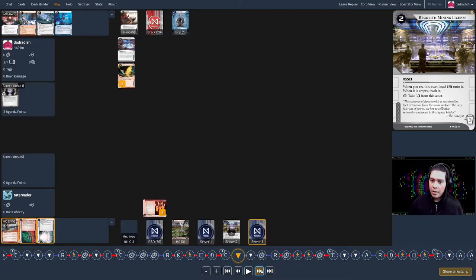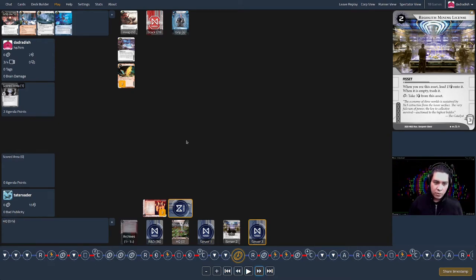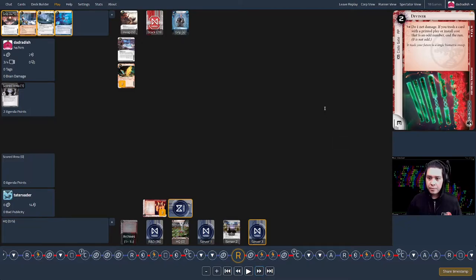Turn three: the corp follows my advice again — makes more servers, ices up HQ, plays a Hansei Review for money, then activates Jinteki's Restoring Humanity drip ability. That reads: when the discard phase ends, if there's a face-down card in Archives, gain one credit. So the corp gains an additional credit at end of turn. Heading into my turn three, I feel it's time to run things. Against a shell game deck, there's motivation to run early because more advancement tokens on an Urtica means more painful net damage.